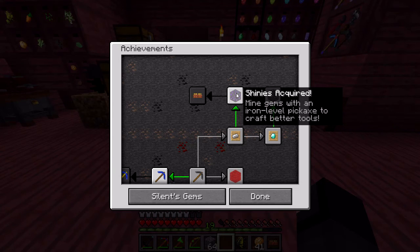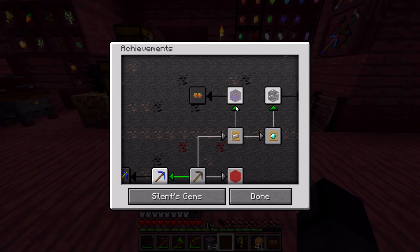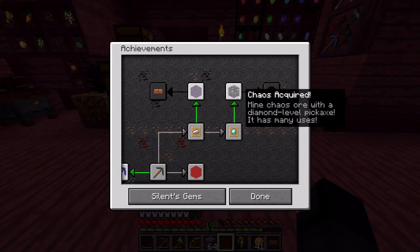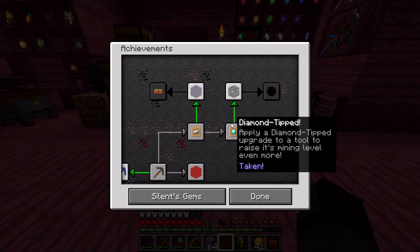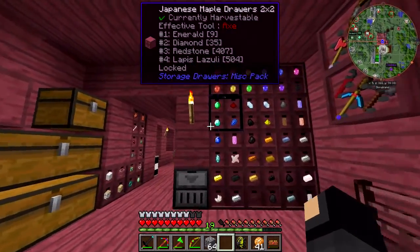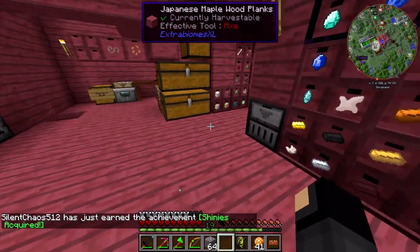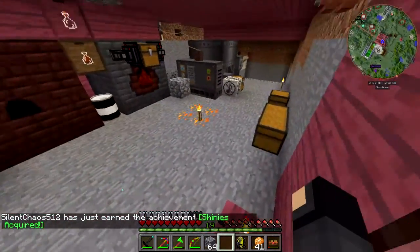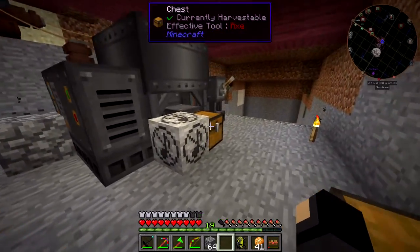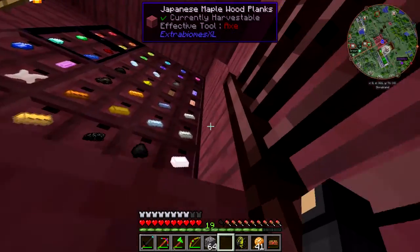The iron-tipped achievement leads to an achievement for mining gems, and the diamond-tipped one leads to one for mining chaos ore — which again is all about showing you the progression. I could go ahead and get that gem achievement by just pulling a gem out, but I don't think we have any chaos ore laying around. I'll have to get that achievement later on.